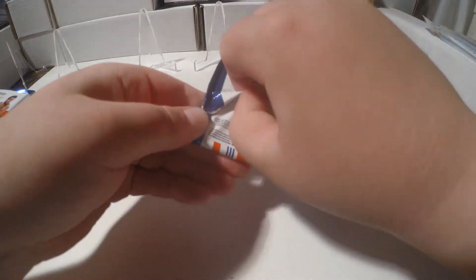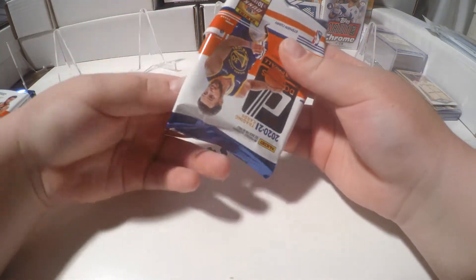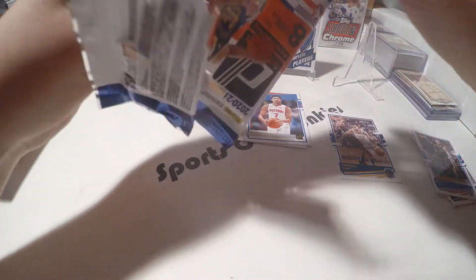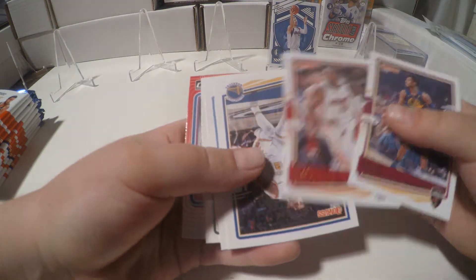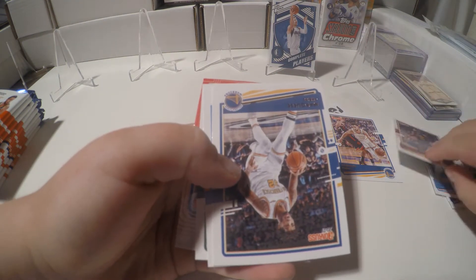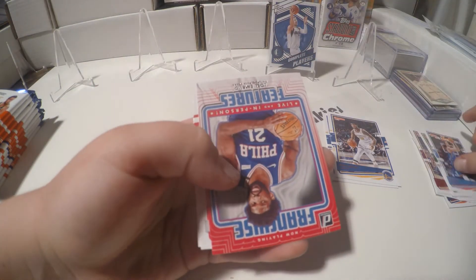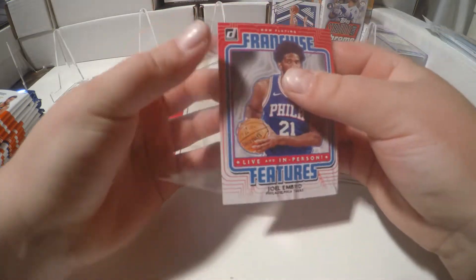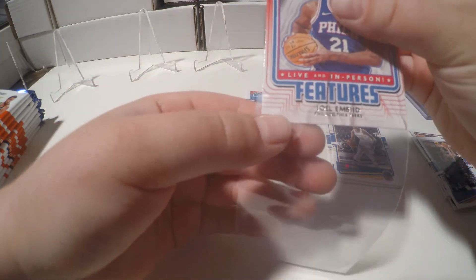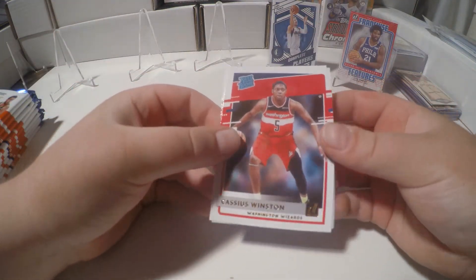Second pack here. We got Darius Garland — these are our base. Steph Curry was our best base so far. Brook Lopez, Joel Embiid. Patrick Williams is a decent rookie pull. Nothing too crazy yet.